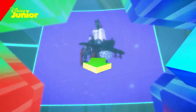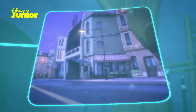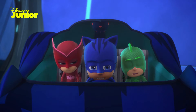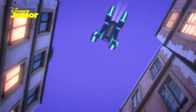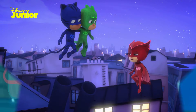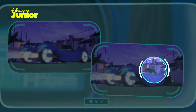PJ Masks, we're on our way! Romeo has a new invention to do evil things. It's a laser beam that can make absolutely anything that gets in his way disappear. This is a catastrophe! We have to stop him before he makes anything else disappear. To the cat car! But there's something wrong with the car. The cat car is missing a part, so it cannot be driven properly and it's out of control. Can you help us fix it? It's going to take all of us working together to stop it. Take a look at these pictures and see if you can spot the missing part. Come on, you can do it!